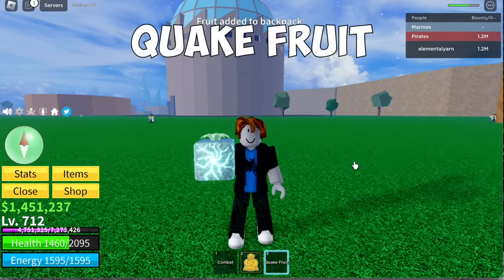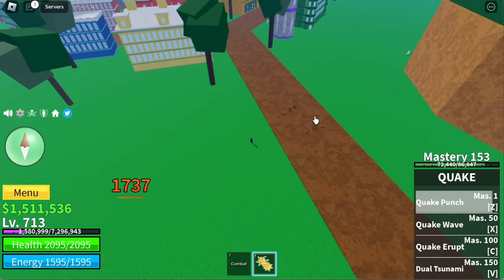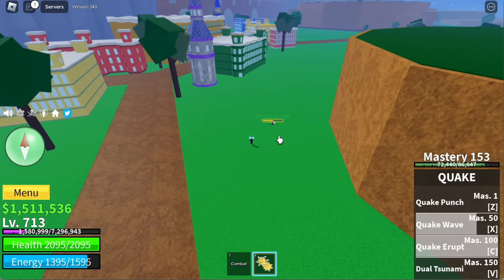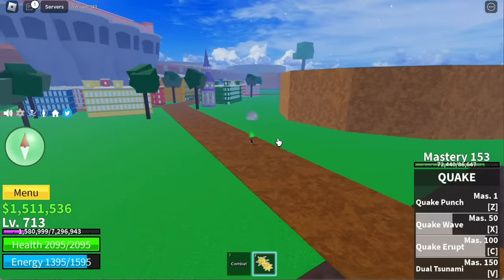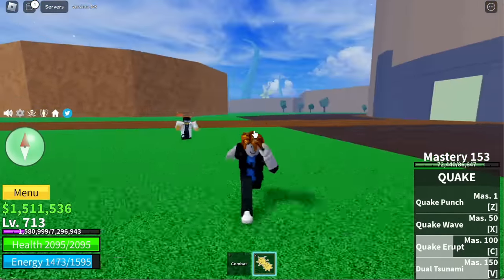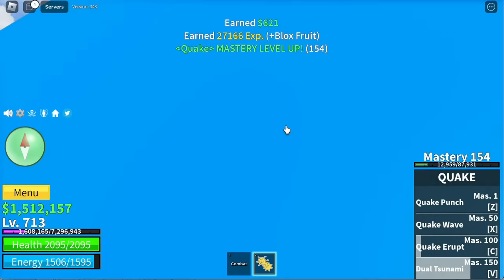We got the Quake Fruit. First skill: Quake Punch. Next up, Quake Wave — X skill. Next up, Quake Eruption. It's kind of lame at first, but wait for the awakened form and the Dual Tsunami. There it is — double damage, 5,000. You need 17,000 fragments to awaken just four skills.